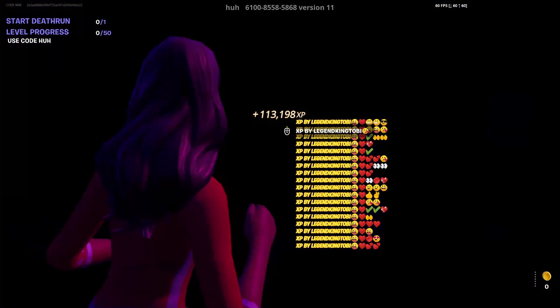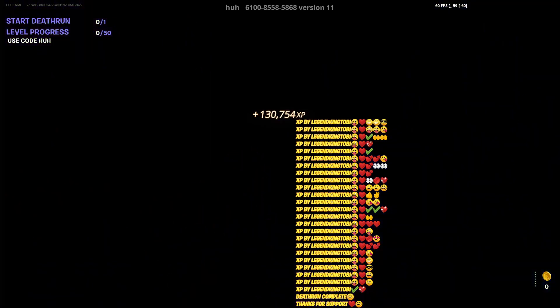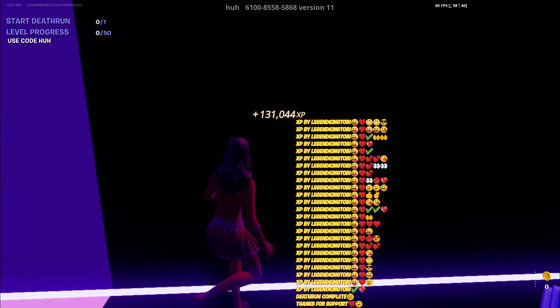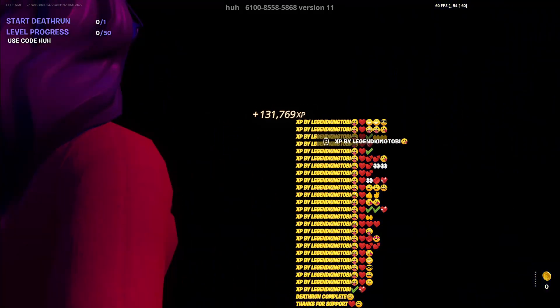You can see I literally got over 100,000 XP in literally seconds. This is the best XP glitch of Chapter 3 — I'm getting so much XP right now, this is absolutely insane. This is literally the best XP glitch in Chapter 3, literally working right now as well.